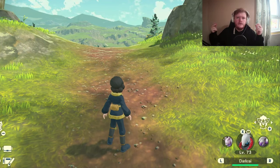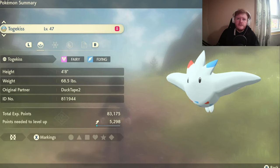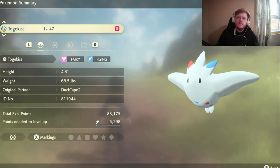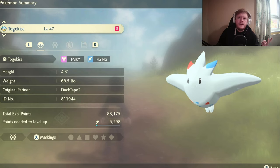The first Pokemon we're going to be talking about is Togekiss. Even though Togekiss does have five weaknesses, it's still a very strong Pokemon because it has very high special attack and special defense, and it still has a very high defense as well. The moveset you want to be using on Togekiss is Calm Mind, which raises your attack, defense, special attack, and special defense in this game, and that will set you up for most battles.